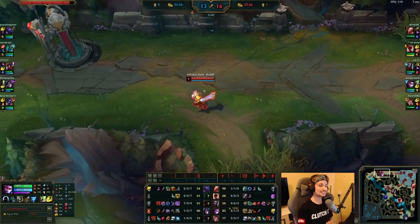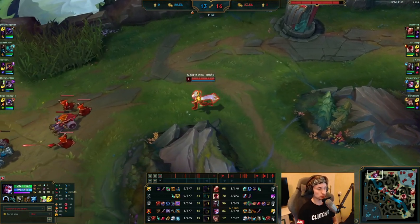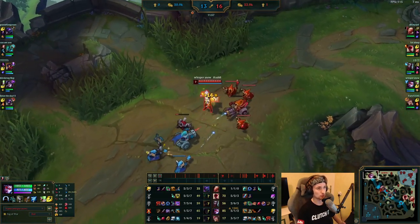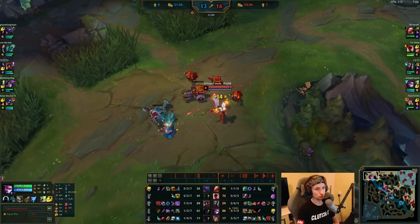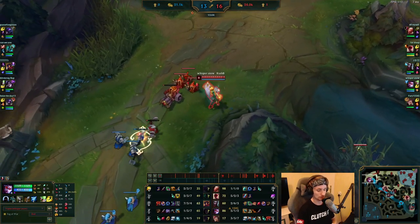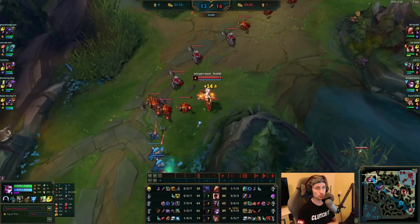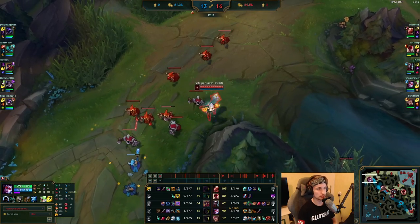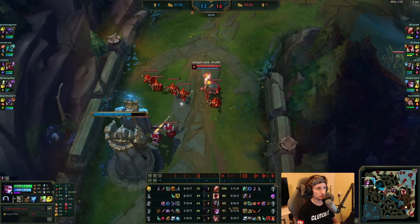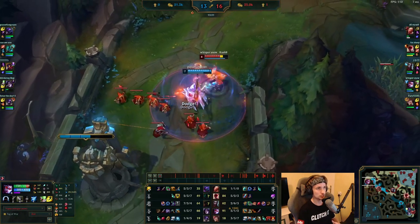Once you actually get the bottom turret down as an AD carry early in the game, you always want to look to split top lane — either alone or together with your support. Don't just stay in bot lane after taking the turret, because you can have such massive pressure in top lane as a ranged champion with a support. You can easily take down a top laner as Vayne, either alone or with your support. Always use this to your advantage.